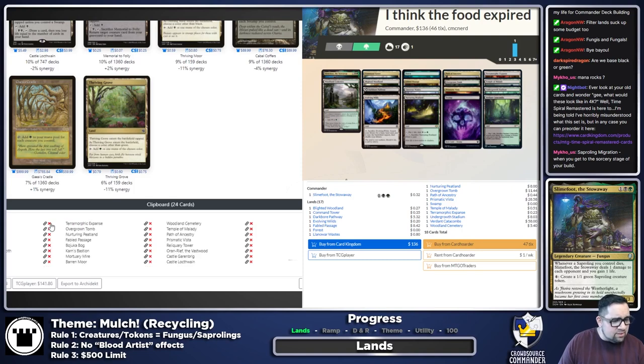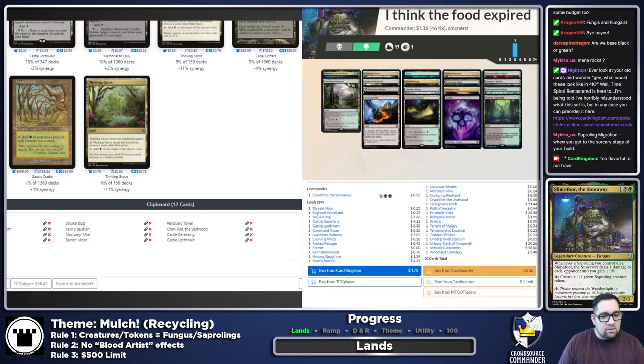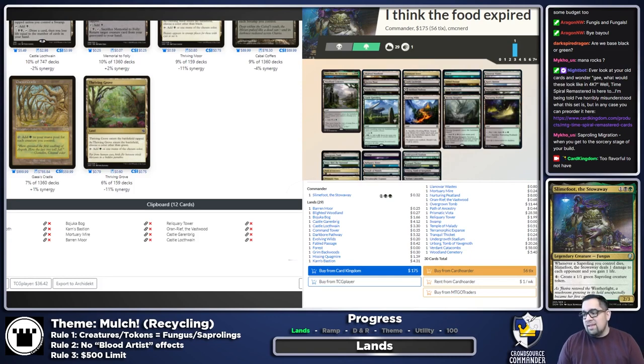Adding those extra cards and cleaning up the list. We're at 29 lands, which includes one Swamp and one Forest, and we're at $175 for the deck so far. That includes Urborg, so not bad — we still have plenty of money to play around with.